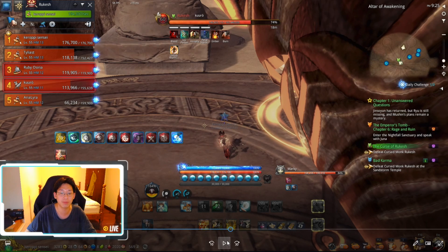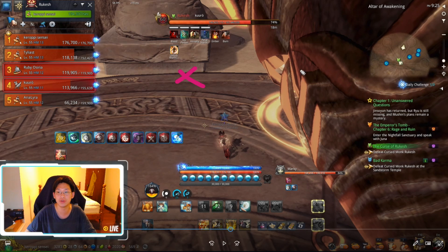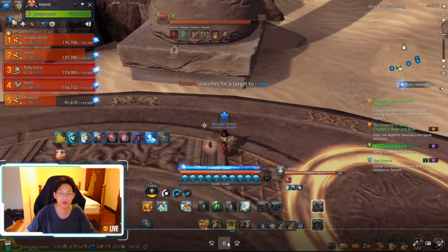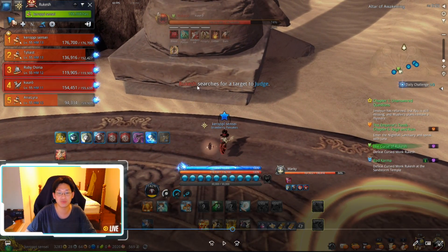After this attack he's going to target the two furthest people and put a mark on their head. Since I am the furthest mark I have to run all the way out to the edge of the map — I always do this to make sure I'm the furthest person. You can see I run all the way to the edge and it says 'Rakesh searches for a target to judge.'